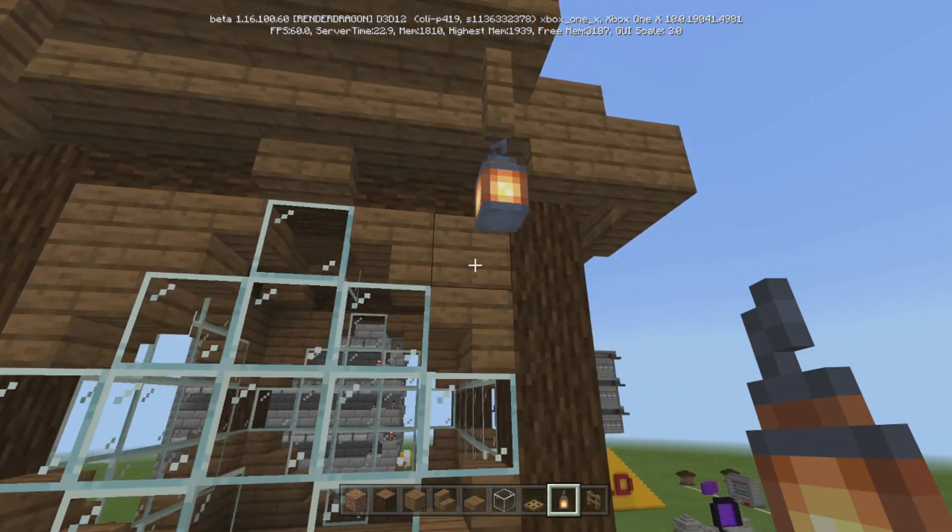Once you get to the very top of where you're going to build, just put down like that and then put another lantern there. On the side, we're going to come one down with the fence, and then it goes like this. So come one down with the fence — not one out — and then put fence, fence, fence. Now your sides are covered, just like that. You can decorate this however you'd like.